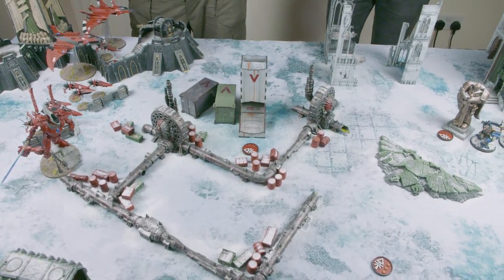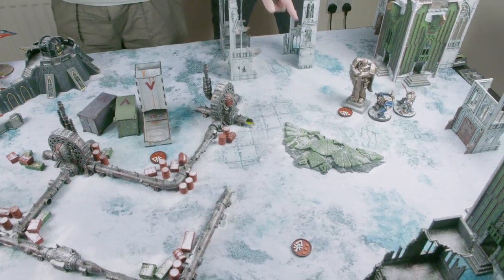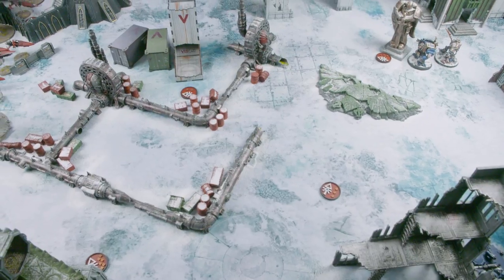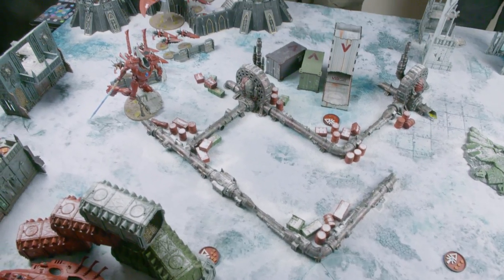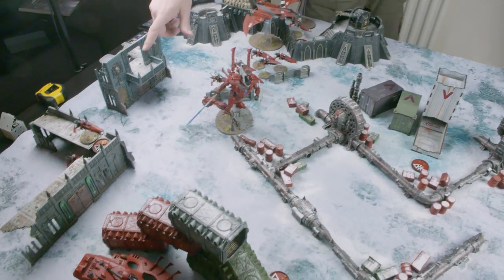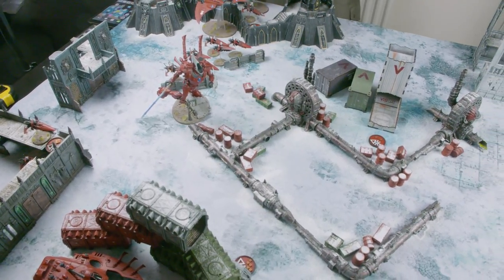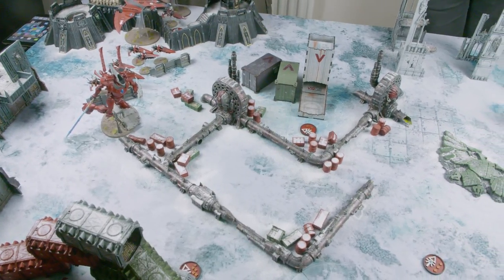I'm going to quickly walk you through where the objectives are placed. Starting from the right-hand side of the board: objective four is by the statue, three is in the open in the middle of the courtyard area, two is by the barrels and containers, six is in front of the big containers and transports, five is on the modified fortress, and number one is on top of that little piece of scenery. The mission type means you only generate tactical objectives for points that you control — so if Liam holds two objectives he will generate two cards at the start of his turn.